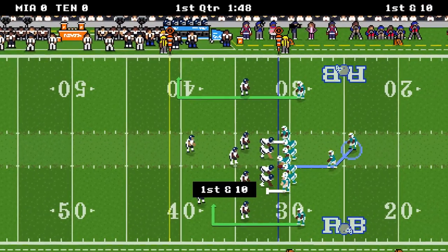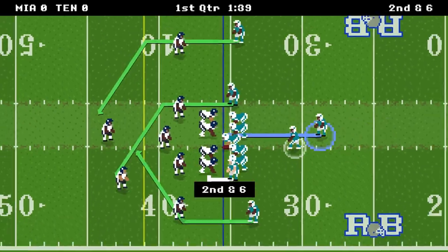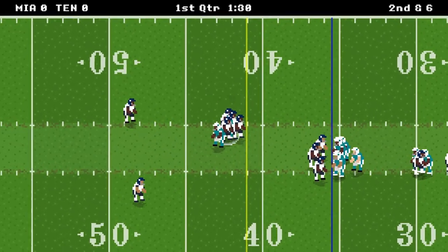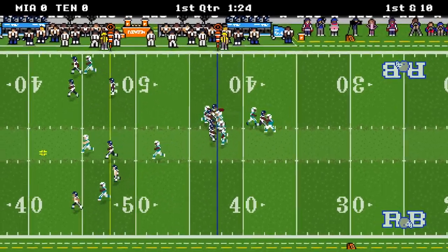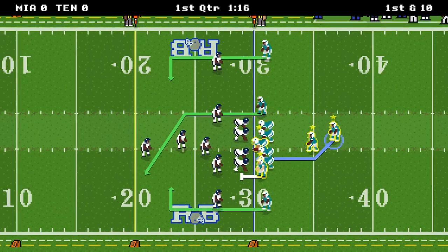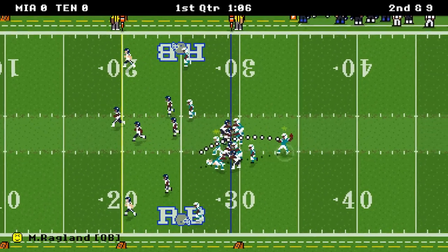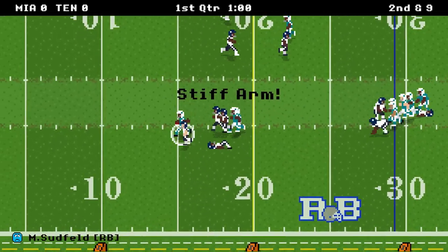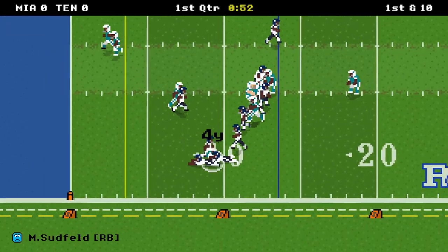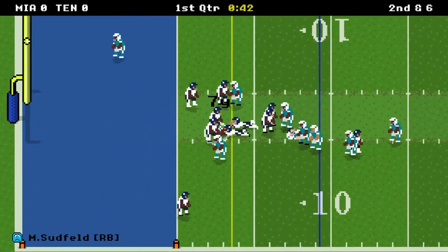Playing against Tennessee, we have the ball first. I can't throw to Akeem Gervais since he's not on the roster, so we'll use our running back a bunch and our tight end a fair amount. We'll also throw to defaults. Tight end running the post makes the catch — that's Teamer, 28 yards and a first down. On first down we run with Sudfeld for only a yard or two, but it breaks up the play-calling and keeps the defense on their toes.